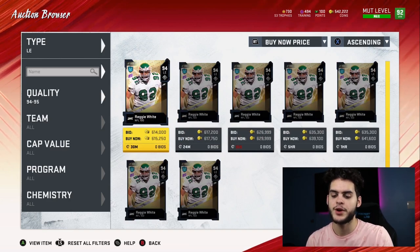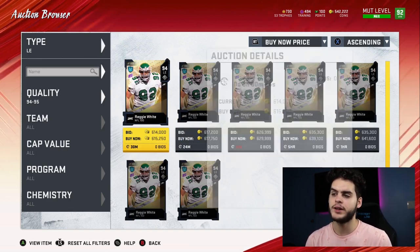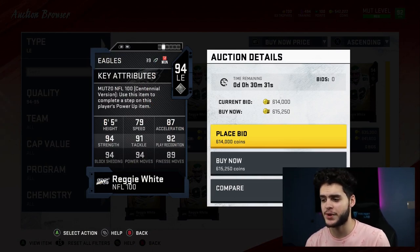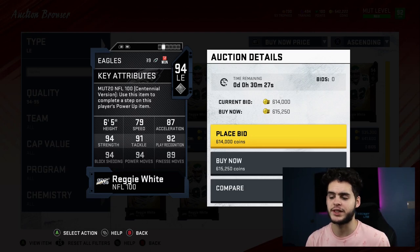Next is Reggie White — probably the best pass rusher in Madden right now. Powered up and chemmed up he'll have above 80 speed, close to 90 acceleration, close to 97 block shedding, close to 97 power move, above 90 finesse move, about 94-95 play recognition, 92 tackle, and 96 strength. Best pass rusher in the game — I don't have to debate that. He's at number 6 because I have a few other guys I like a little bit ahead of him, but he's definitely the flashiest option up there.